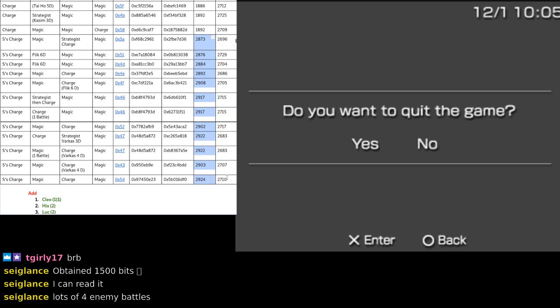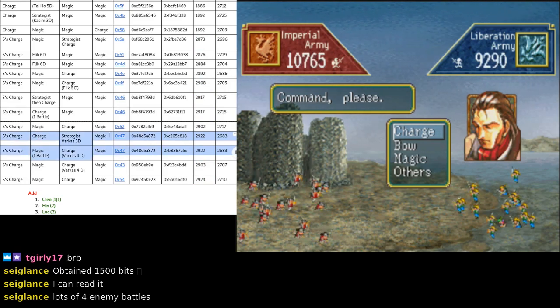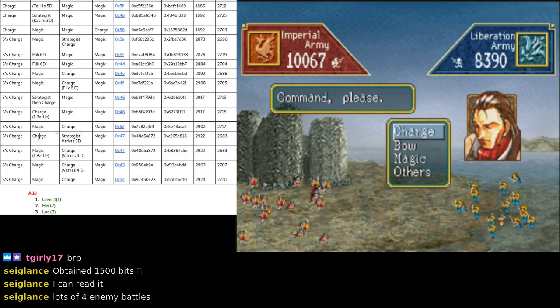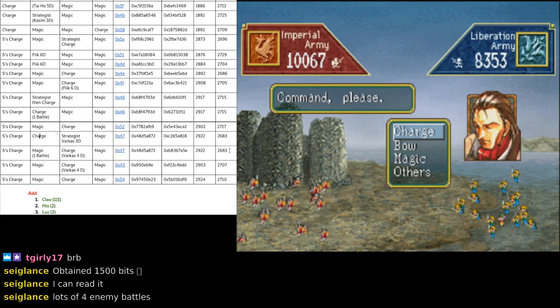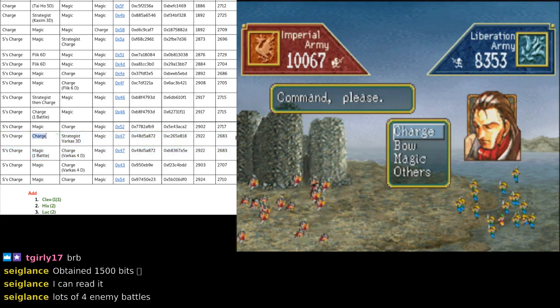That column is generally enough to identify your RNG. But if there's a spot where it repeats itself, we can also look at how many units she lost to confirm. We lost 2922, and she lost 26833. So 2922 — it's one of two. This is actually one of the most common ones: 0x47. Now that we've done that, we've figured out which RNG we're on. We're on this one right here — it's just a matter of following instructions.